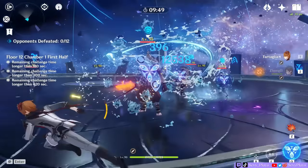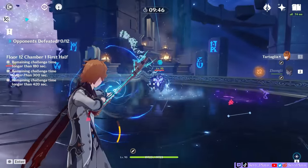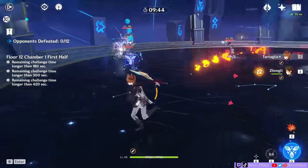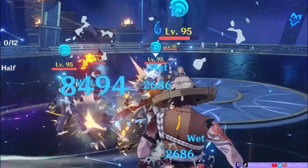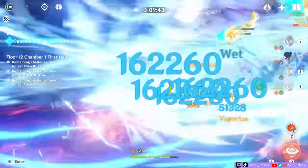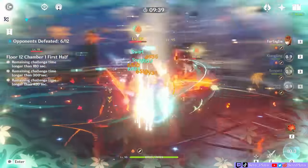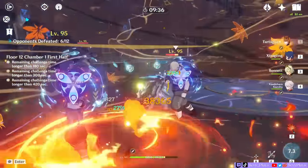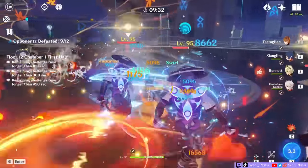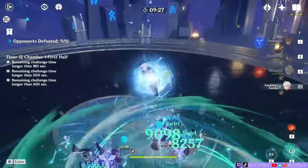Third, he also generates a hydro particle when he triggers riptide using his charged shot — not when he applies it, but when he triggers an already existing riptide application. However, he doesn't get energy from entering his melee stance, and he inherently doesn't refund energy from his melee burst, though he usually generates some particles from enemies dying. This is why Childe works best with multiple mobs and why you should have enough crit rate on him — at least 50%. The faster you can apply riptide and trigger it, and the more enemies you can use it on, the more energy you can generate.